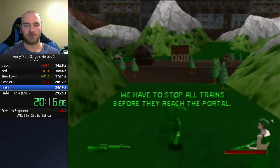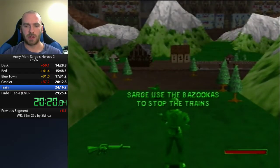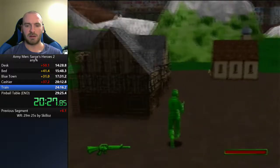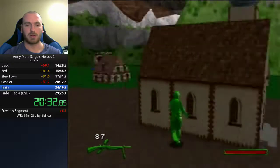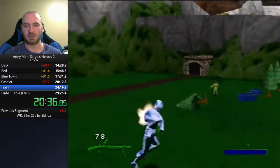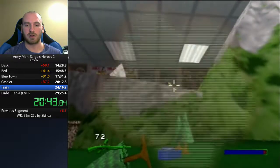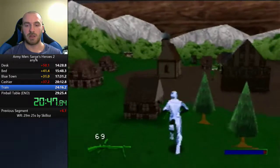The next level is called Train — our second auto-scroller. Basically, five trains are spawning at certain intervals of time — it doesn't matter if you do things quicker, they always spawn at a set time. These trains require two rockets each to be destroyed, so between each train we'll be grabbing more rocket launcher ammo. We're going to let each train go through the first section and then destroy it in the second.